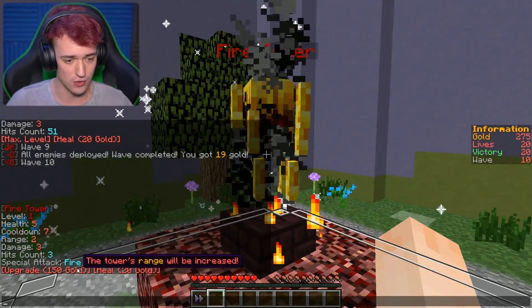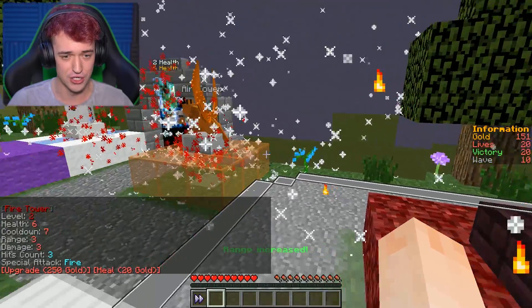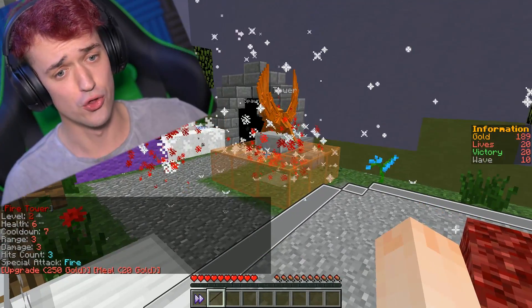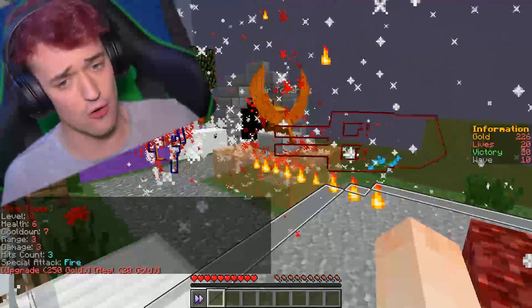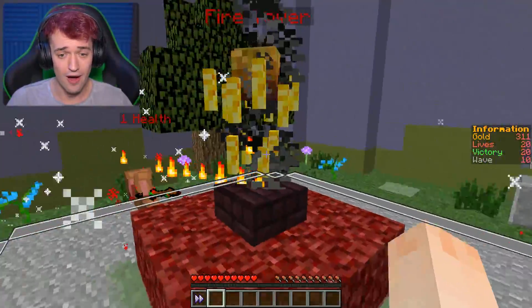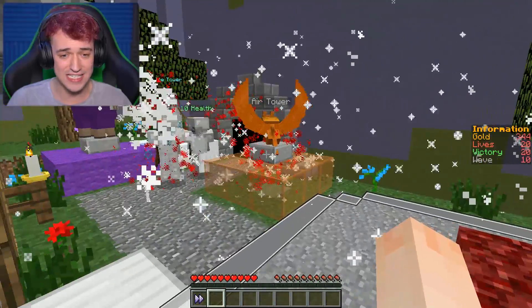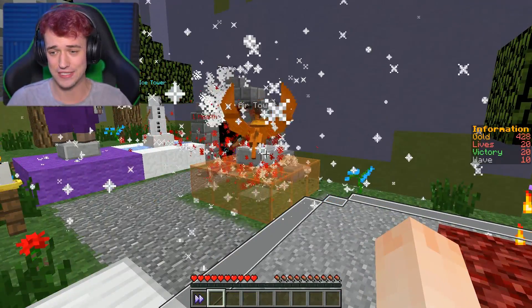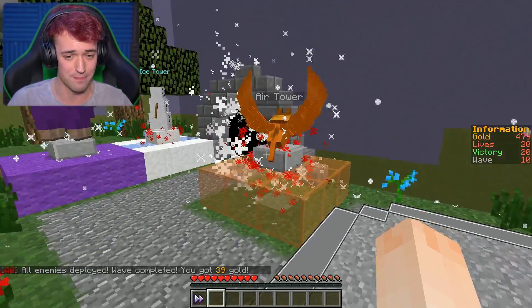Now it's getting difficult. Let's upgrade this guy. Good — nobody got past. Wait, do those creepers do damage to my towers? I think they might. The invisible skeleton got through! No way. We need to buy some more towers now, or at least upgrade something.